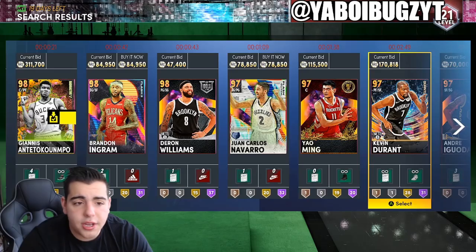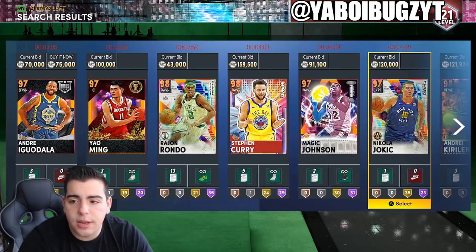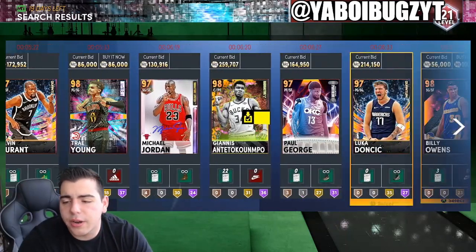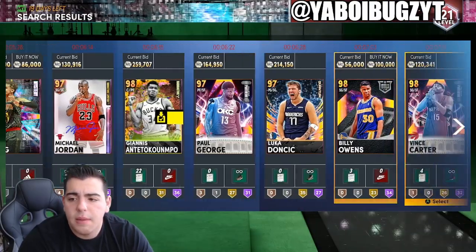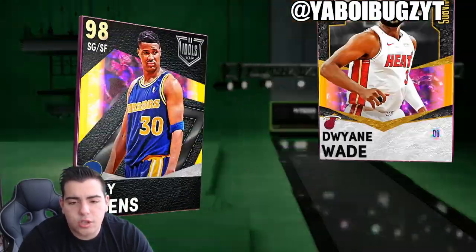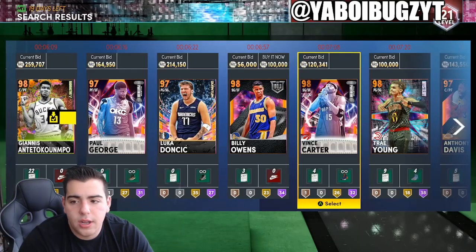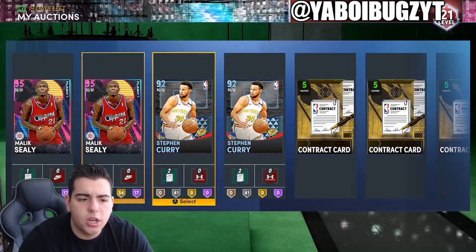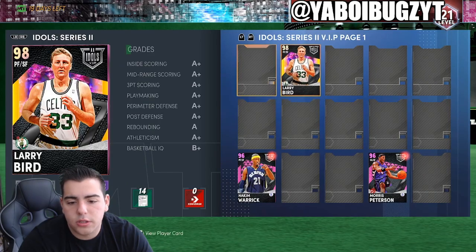The market is up so much right now. You should 110% sell all the cards you have right now in your collection, unless you obviously plan on keeping them. Right now the market's super high — it's time to sell and move on. Make your MT. I also want to know in the chat if anyone uses Billy Owens, because his stats are very good. My pack odds have been straight dog wash — I pulled a Hakeem yesterday and this guy today.